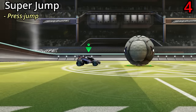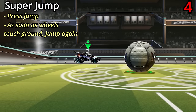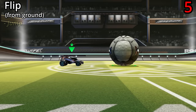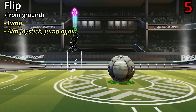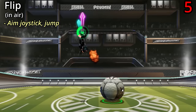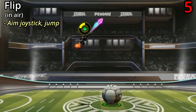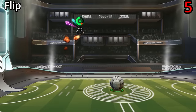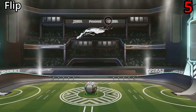To do a super jump, jump once and then just as your wheels touch the ground, jump again. To do a flip from the ground, jump once, aim your joystick in the direction you want to flip, and then jump again. If you're in the air, just aim the direction you want to go and press jump. There's no time limit on when you do your flip — you can do it straight away or whenever you want.